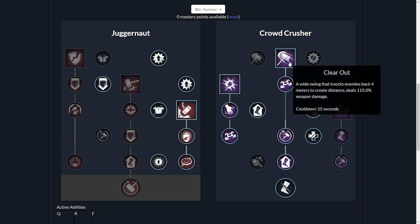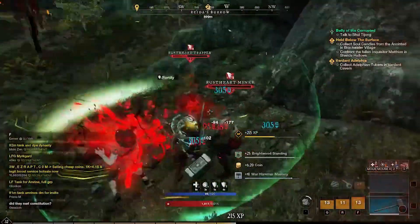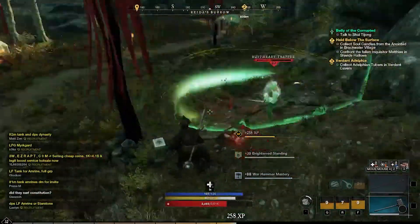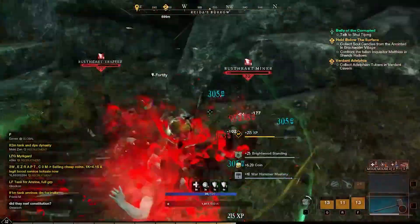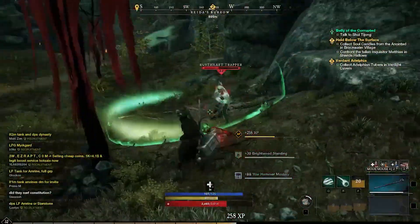On the Crowd Crusher tree, first off we have Clear Out. As a primary healer, this is a must have. If somebody is coming up on you or you have a group of people coming up on you, you can quickly hit one of your CC abilities and then hit Clear Out and just run away. With the passives we're going to talk about in this tree, it makes Clear Out that much stronger. Clear Out is a must have if you're going to be running this build.